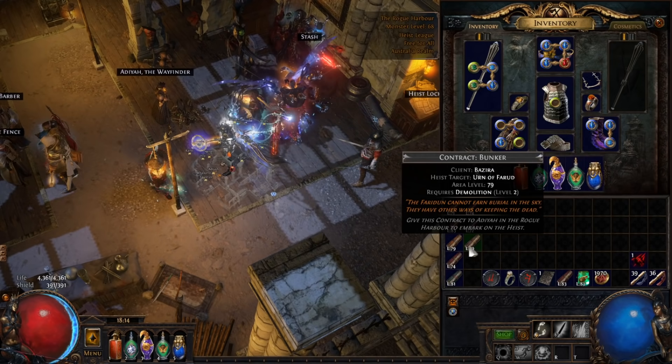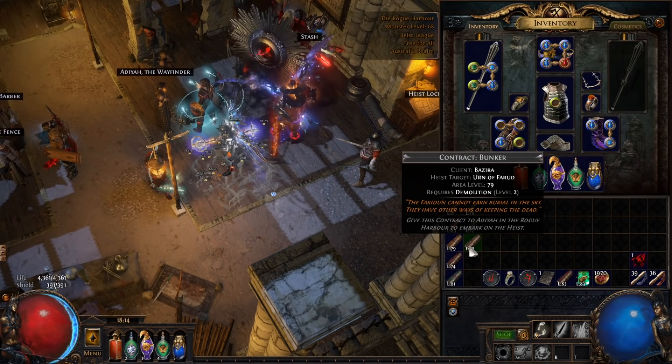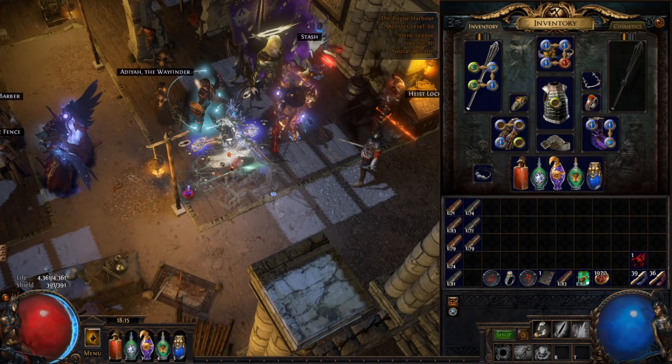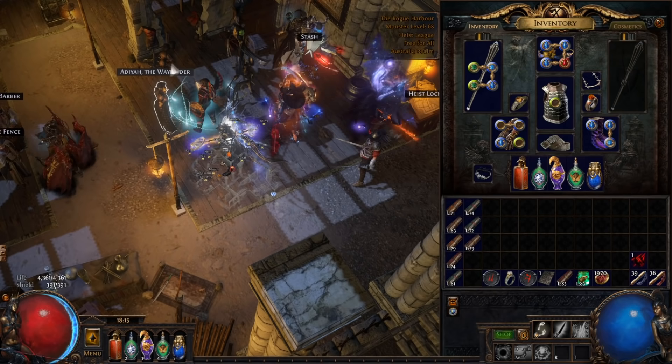We're going to be targeting the contracts that require Demolition as a skill. The reason we're doing that is that Demolition contracts are linked to four different types of loot: there's generic items, so just the chest symbol, there's Blight items, there's Metamorph items and Delirium items.